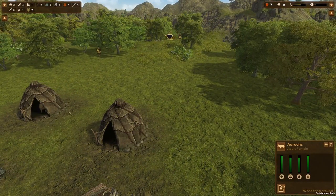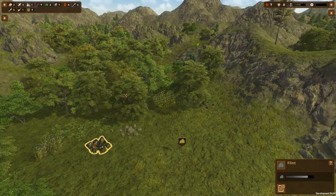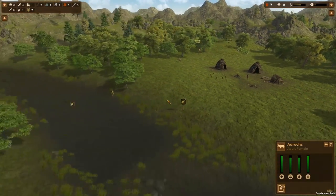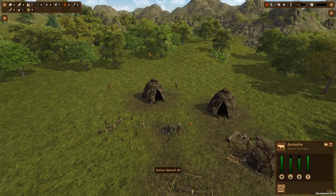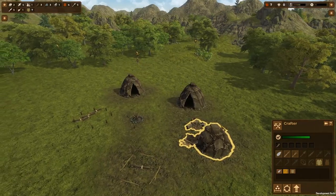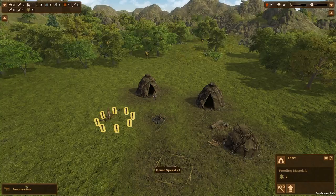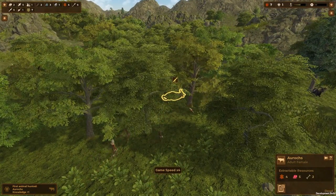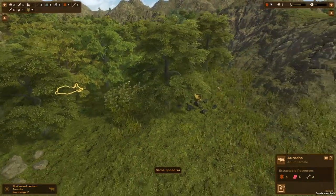The game assigns the right amount of people to go and hunt it down; they grab spears and chase it. Obviously the tougher it is — like lions and bears — the more people are sent after it. There's also a chance it will run away or attack. The aurochs is being attacked — it was brought down by three people, that's how difficult it was. That's going to give me four hide, five meat, and two bones.